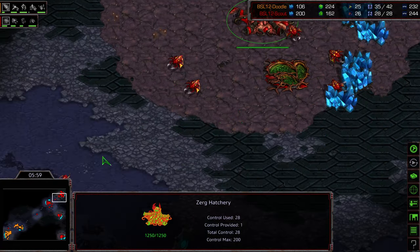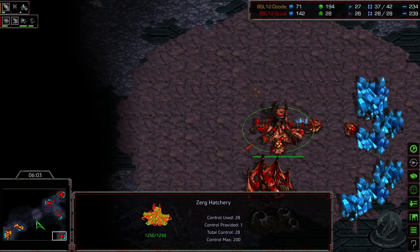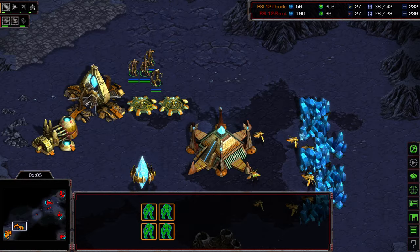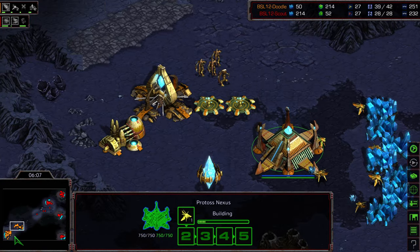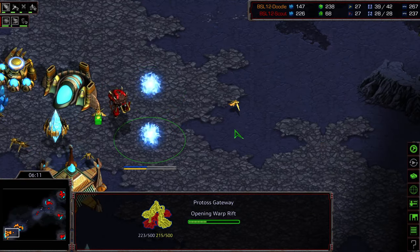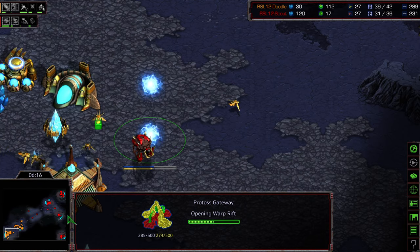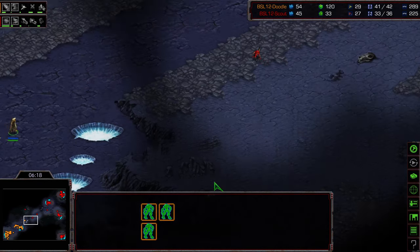A Hydralisk Den is being dropped in the bottom right corner. I wouldn't call this a 9-7-3 — usually you don't see four hatcheries come out like this. This is essentially four-hatch hydra. Four zealots on the front. Level one weapons about halfway finished. Double gateways being dropped in the background upon seeing no Lair.